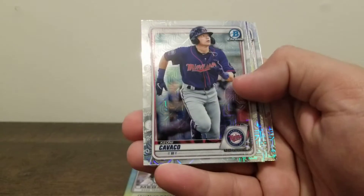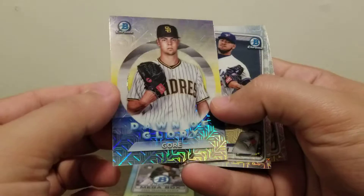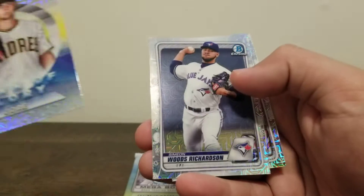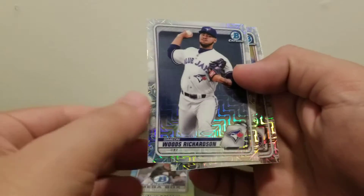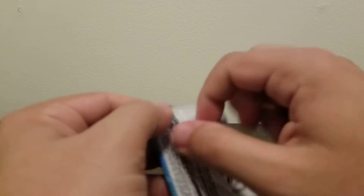Shane Baz — that's nice. Cavaco. Mackenzie Gore. Dawn of Glory insert. Woods Richardson. And then Denenberg. So not the best, most exciting pack — their last pack of the box.